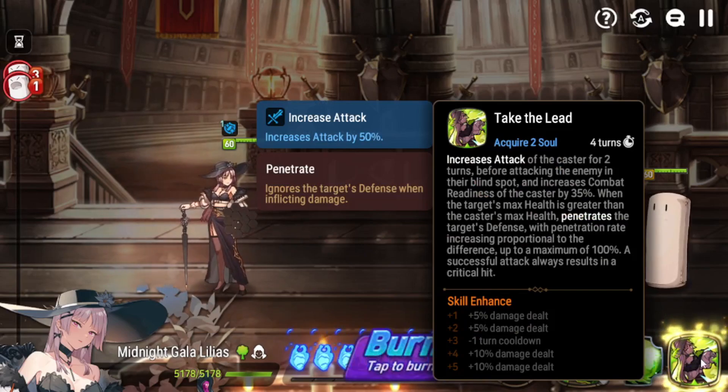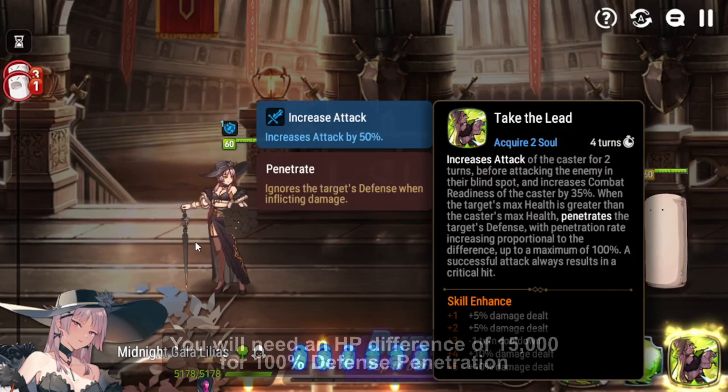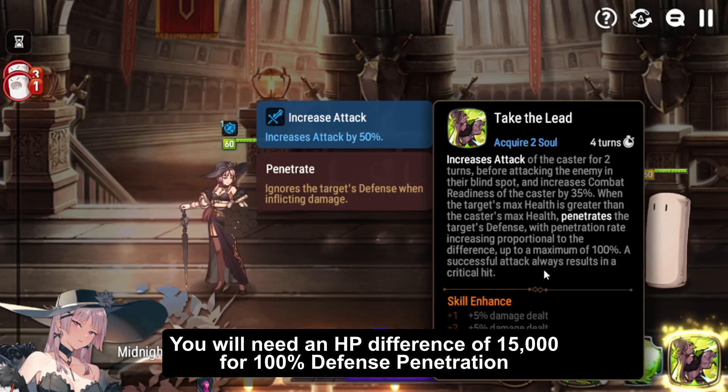Taking her S3, 'Take the Lead,' this is a single target attack that gives her an attack buff and also pushes herself. When the target's max health is greater than Lilias's, you will penetrate the target's defense going up to 100%, and this will always result in a critical hit, meaning you don't need any crit chance on her. To get that full 100% penetration, you actually need a health difference of 15,000. Most Lilias builds, even on Torrent set, will be around 8k health, meaning to get full penetration you need to use this on a 23k health target.